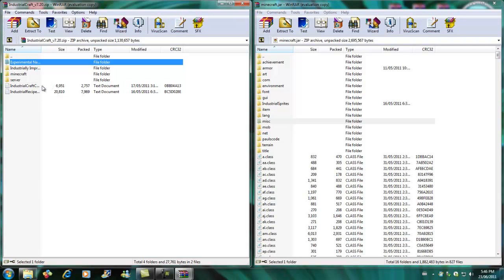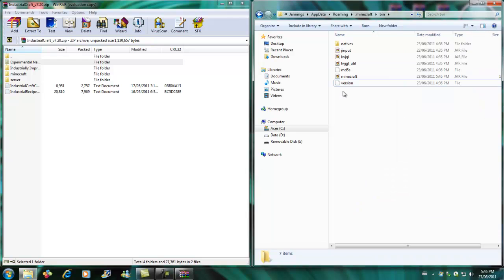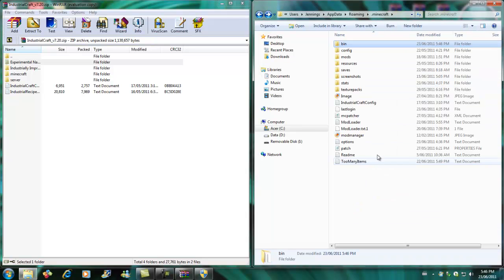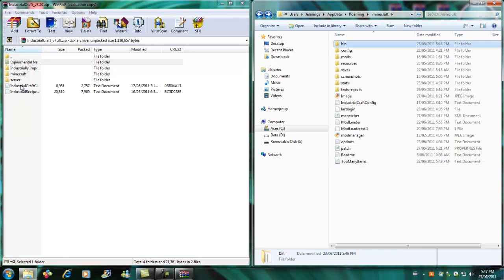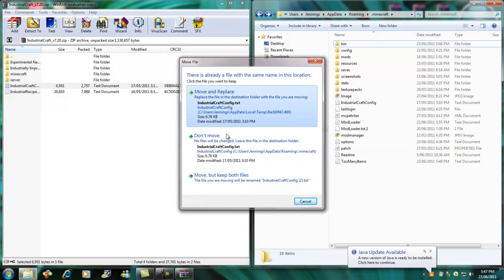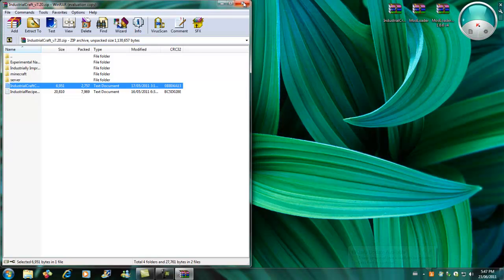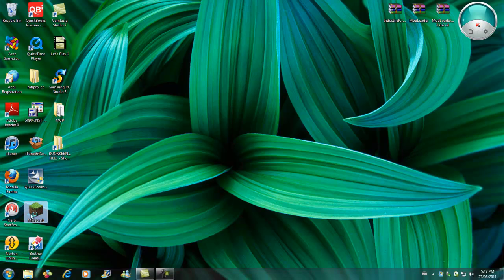And then IndustrialCraft config — you want that, so you're done with your minecraft.jar now and can exit out of that. The IndustrialCraft config you want to go into this folder here. Just drag it into there — I've already got it in there but that's fine.